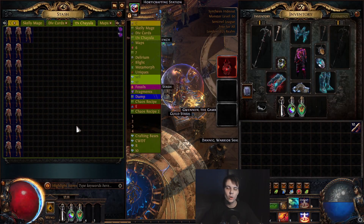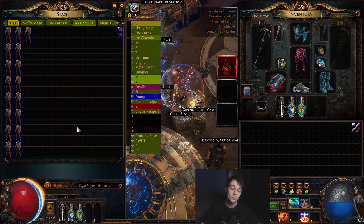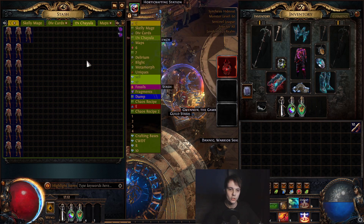Hey, welcome to a new video. In today's video I'm going to be trying to make an upgrade for my Castle and Damage Taken, or Wardlow build as it's now known, by upgrading the chest that you can get with the Blessing of Jaiula.